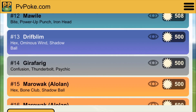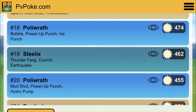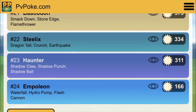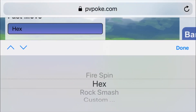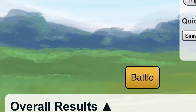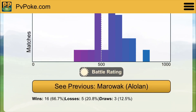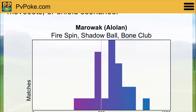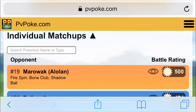Giratina is actually a tie. Alolan Marowak, Probopass — a lot of these are really close guys. Bastiodon, Haunter is pretty far away, and you're getting wrecked by Empoleon — 166 on that in the one-shield scenario. Let's change this to Fire Spin and re-update. Now we are getting 16 wins, 5 losses, and 3 draws — that is a huge improvement. You can see some of those moved up quite a bit and a lot of them are fairly close.